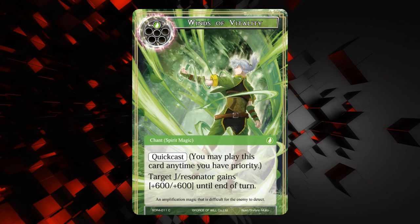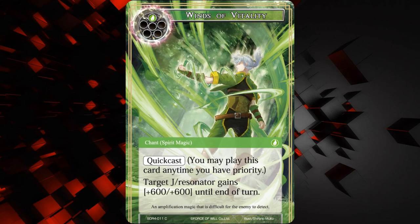Next up we have Winds of Vitality — a chant spirit magic for one wind, it has quick cast, and it says target J-Resonator gains plus 600/plus 600 until end of turn. It's kind of like Giant Growth from Magic: The Gathering — a pump spell. I think it's okay, it's a good combat trick. It has spirit magic, so you can basically play it for free off of Gil. We've seen this card before in Force of Will, but it wasn't a spirit magic, so I think it's okay — may or may not see some play.